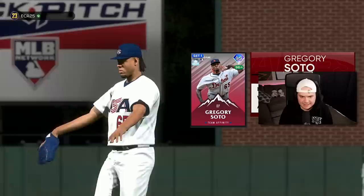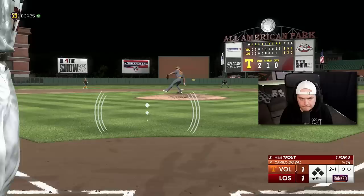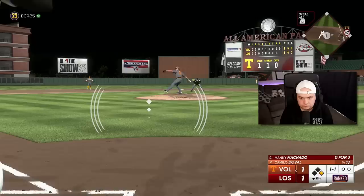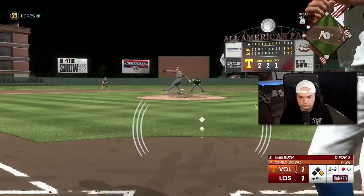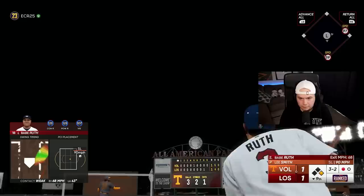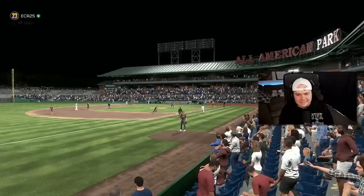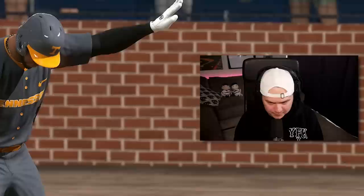Beautiful 99 low and in. Let's win a game. He's got a couple lefties coming up — I'm going Gregory Soto here. Huge. I left that right over the middle. Am I really in a position to actually win this game right now? Base hit. Drop my PCI. This guy's making some really good two-strike pitches. Swung at ball four. Very early on 99 low and away. That tells you everything to know about my hitting performance today. Extra innings.